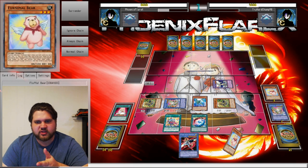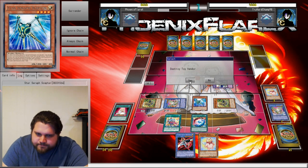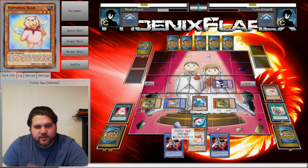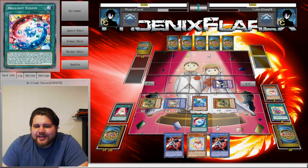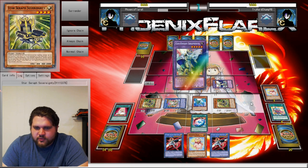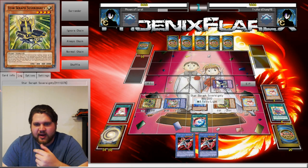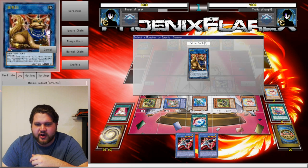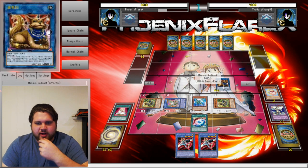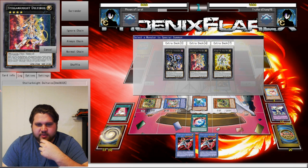Bear was going to generate me two draws and another search, but instead I drew the Fluffle Bear. Rip. Alright, this is still workable. I can still normal summon the Bear - it's an Earth Monster, so I can make Mrs. Radiant this way. It's a little bit less free, but we can work with it.